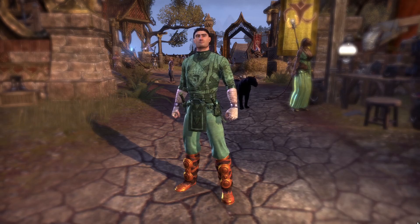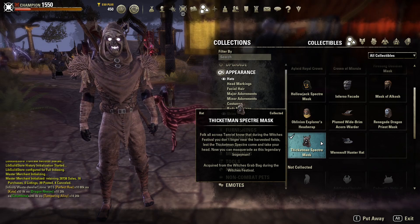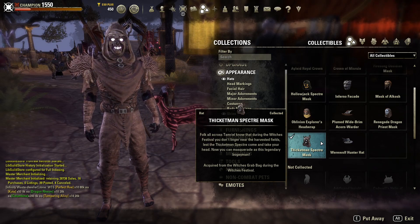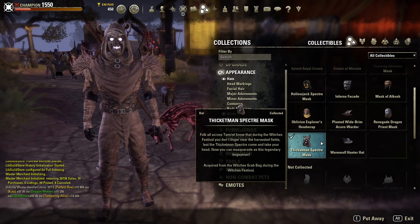The rest are actually pretty cool, but maybe you like this if you're a Naruto fan — I don't know. The second outfit is the Scarecrow. This is quite cool because I could never find anything that looked good with this mask, so I decided to make an outfit that worked with it and it turned out pretty good. For this outfit you will need the Thicketman Specter Mask unlocked, which can be acquired from the Witches Grab Bag during the Witches Festival.